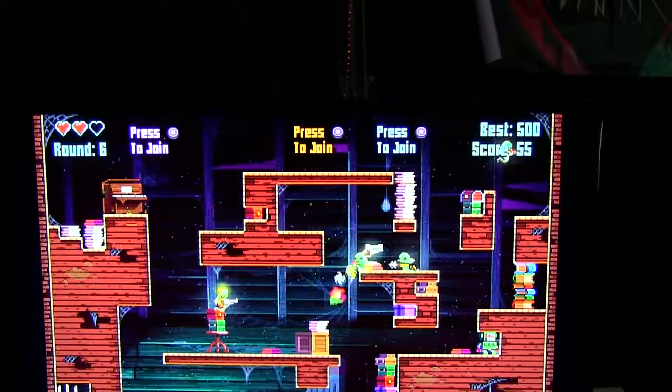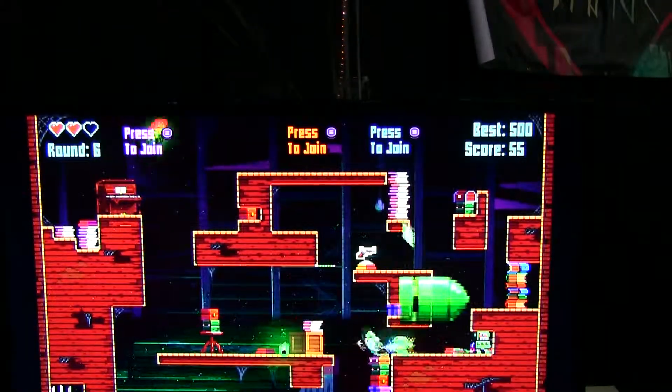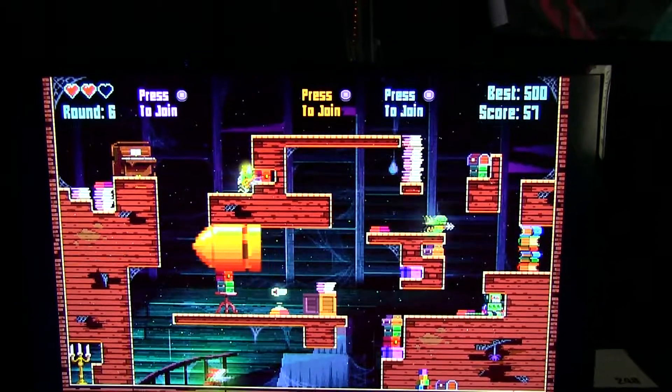You have about three lives — you've got to make them count because once you're dead, you're dead. It's a little bit easier in co-op because if you do die, your friends can bring you back to life after killing a certain amount of ghosts, but they have to stay alive long enough to do that.